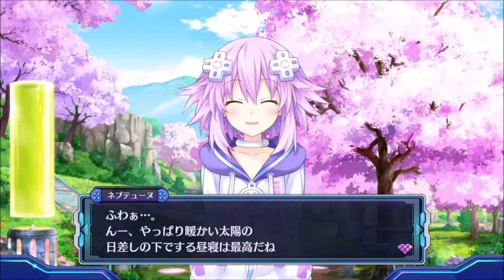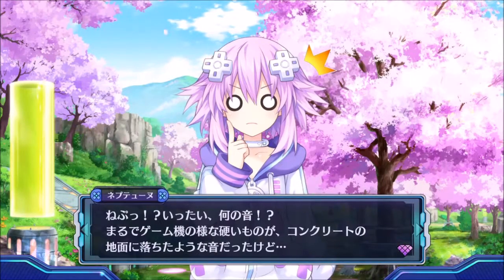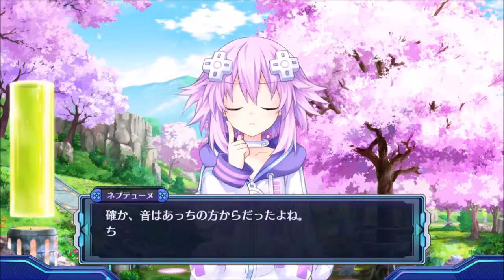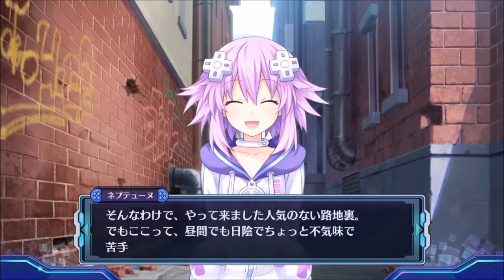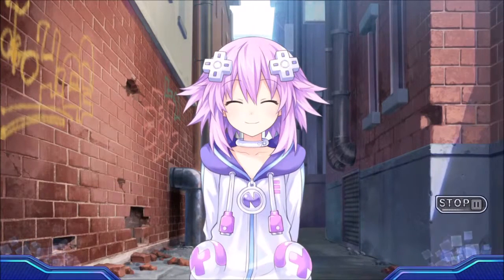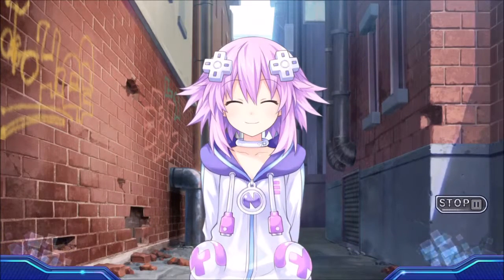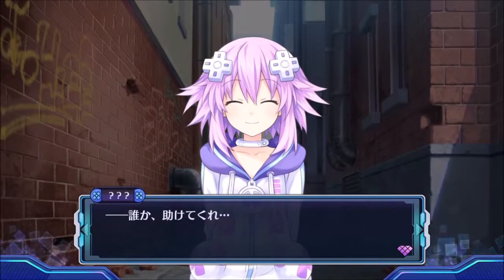She seems to really be enjoying a nice day, and as always we know that Nep always forgets something. Okay, pause it right there - why are you in the middle of an alleyway? You know you can get basically kidnapped or anything. Then again, she's a goddess, but still - why would you be in an alleyway? Oh yay, unknown people.